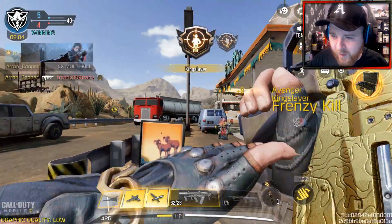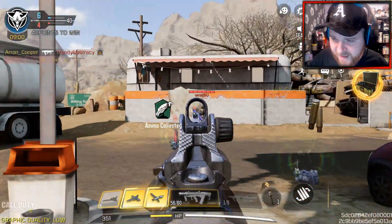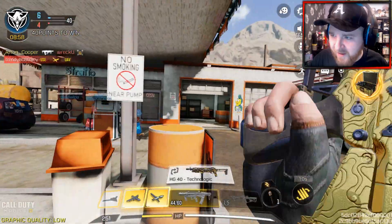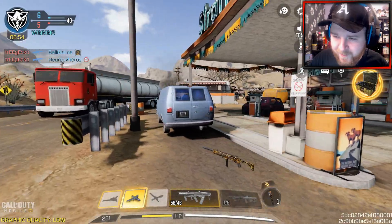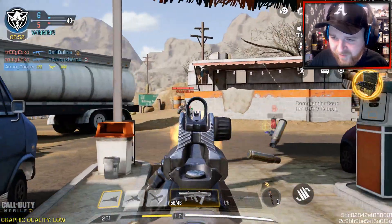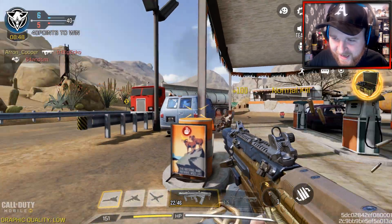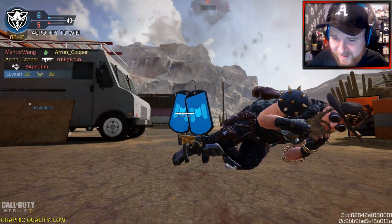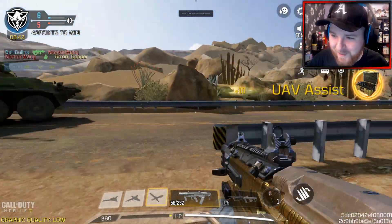I will be showcasing all the attachments at the end of this game within the gunsmith. For the attachments: on the barrel, I've been using the Echo Fire mod, because it helps a lot with the additional fire rate. This gun is honestly deadly and I recommend you use it, especially with this barrel attachment.